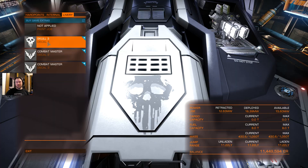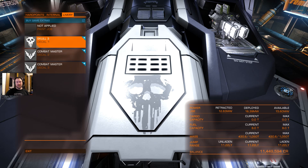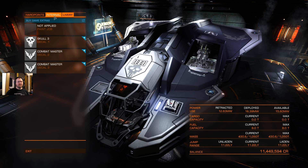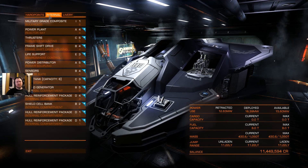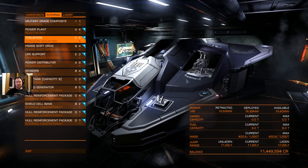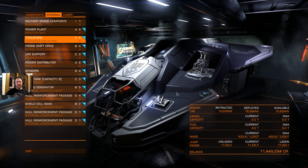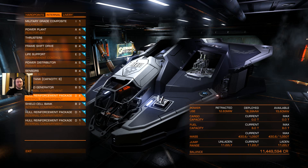I'll throw a couple of stickers on it — Combat Master, Iron Man, Backer Skull. No paint jobs for this yet — I'm still a little irritated about that. Come on, Frontier, give us some Vulture paint jobs. Because this thing looks terrible with the default; it looks like it's literally primer coat, ready for somebody to put a real paint job on it.